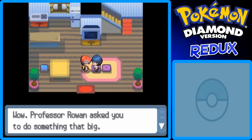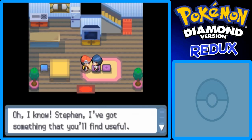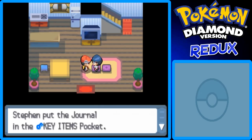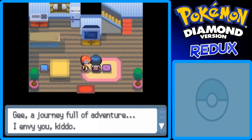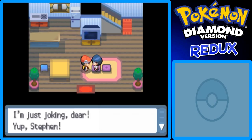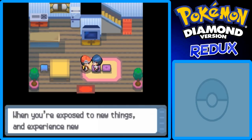We're back in Twinleaf Town. We're going to go talk to our mom. Welcome home, Steven. Are your Pokemon healthy? Take a quick rest here - she heals our Pokemon. Professor Rowan asked you to do something that big? Oh God. Okay dear, go for it, your mom's got your back. She gives us a Journal - every time you boot up the game, it'll have a little summary of what you last did so you can remember. It keeps a record of your daily events. A journey full of adventure. I envy you, kiddo. You have a Pokemon with you, so go and enjoy your adventure - but come back sometimes.